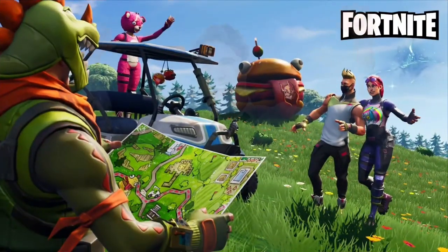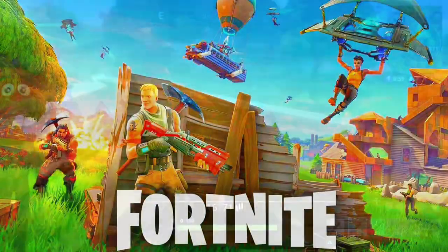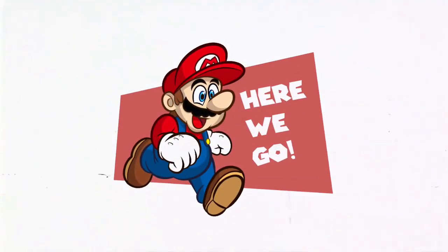Recently, there has been new leaks on the OG Fortnite update. And as you can see, the new season will take us back to the original Chapter 1 map. You can expect to see classic locations like Dusty Divot, Tilted Towers, and Pleasant Park. But other than that, here are the new Fortnite leaks.